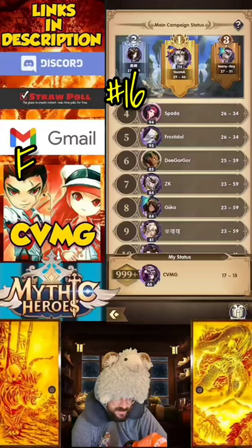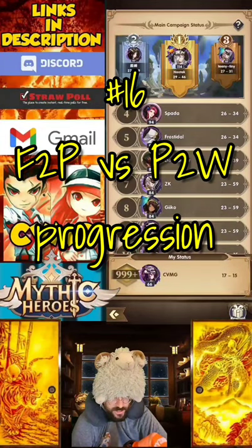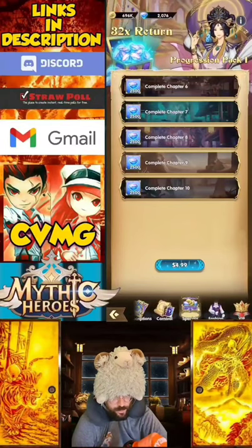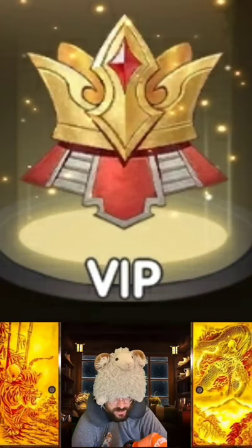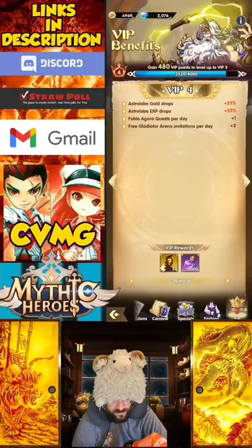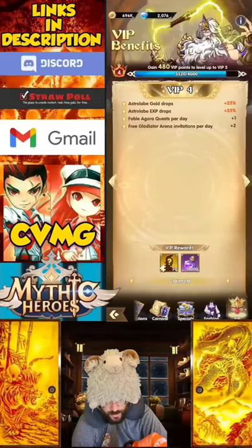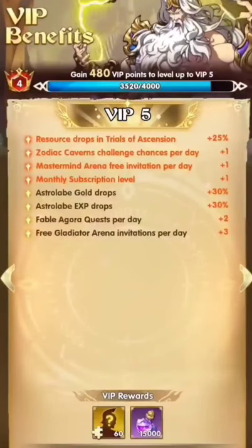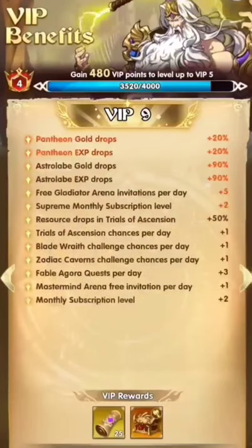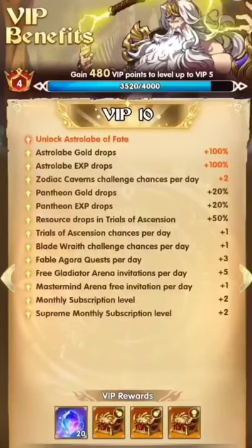Tip number 16: free to play versus pay to win progression. If you're wondering why people are farther than you as free to play, ask for their strategy. If you're wondering why pay to win people are farther than you, check the VIP return. A little bit of money can really give your account a substantial boost. Check the difference in VIP rewards after VIP 5 — it becomes apparent how much of a difference it makes compared to someone that started the same day as you but had VIP 9 the whole time.